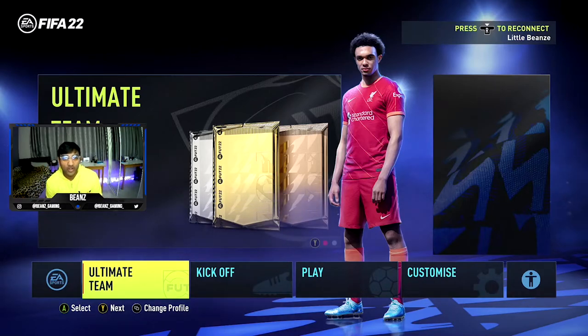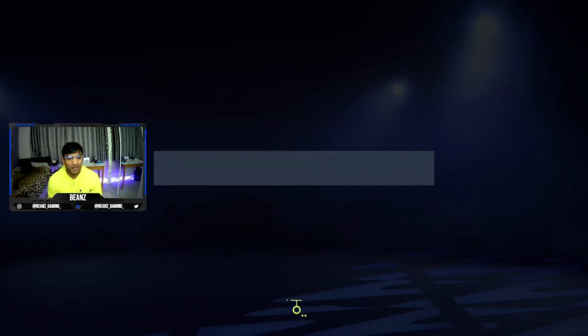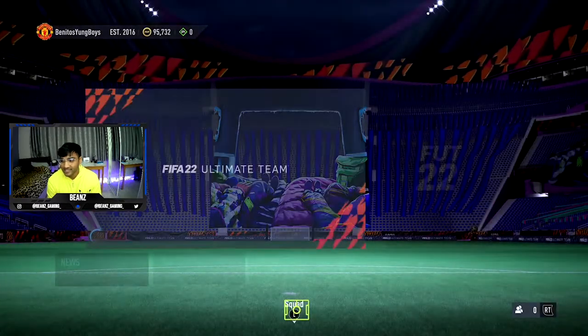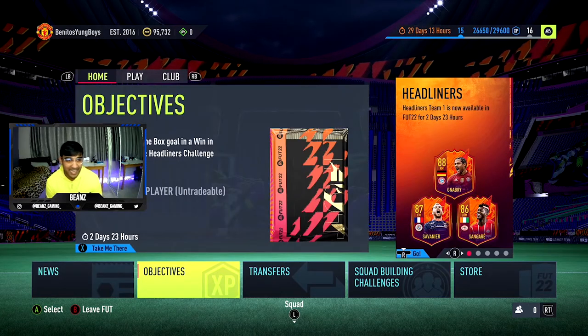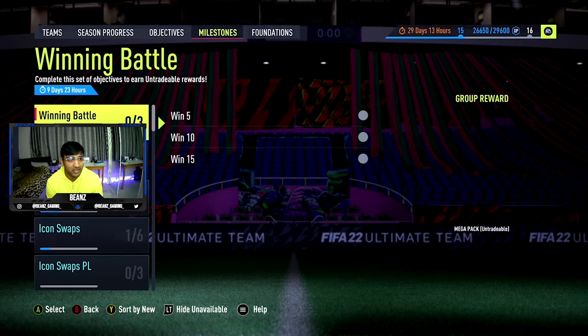What's up guys, it's Ben here and welcome to another FIFA 22 6PM content video. It is the 4th of January. We're gonna get into Ultimate Team and see what's there. Today's gonna be exciting because EA dropped the mid icon upgrade packs yesterday and I'm gonna open it today for you guys in this video. But first let's have a look at what's actually new in the team today.